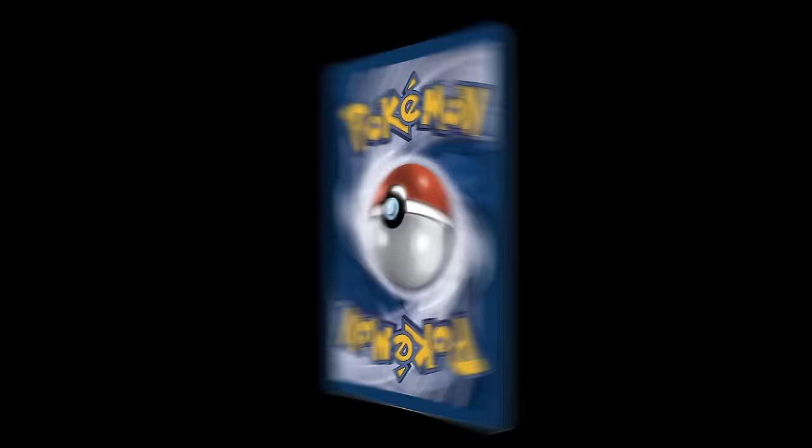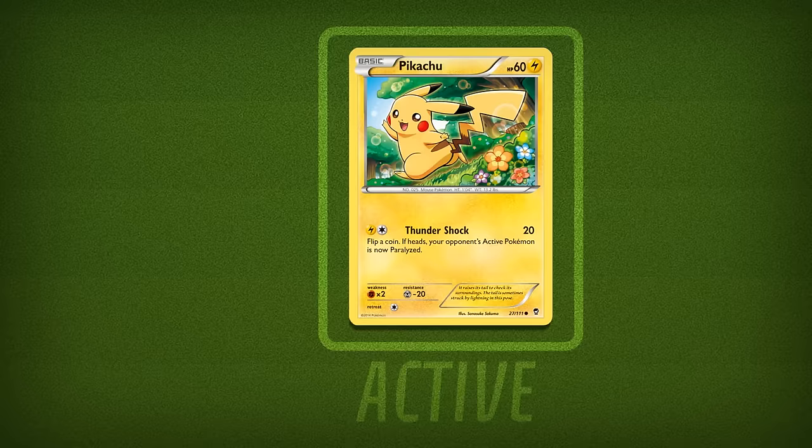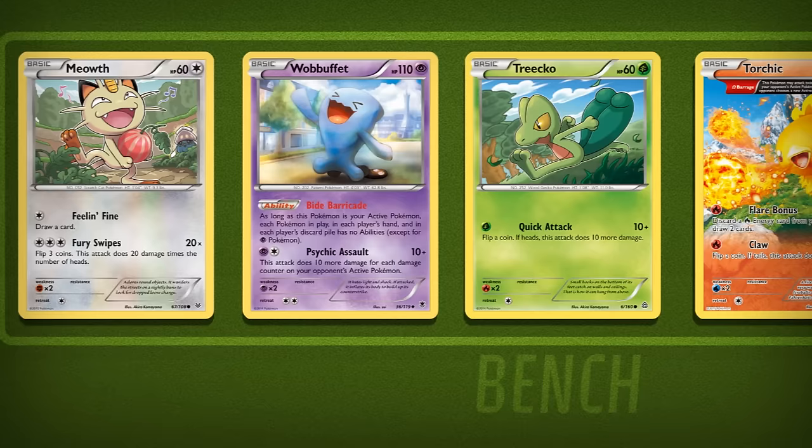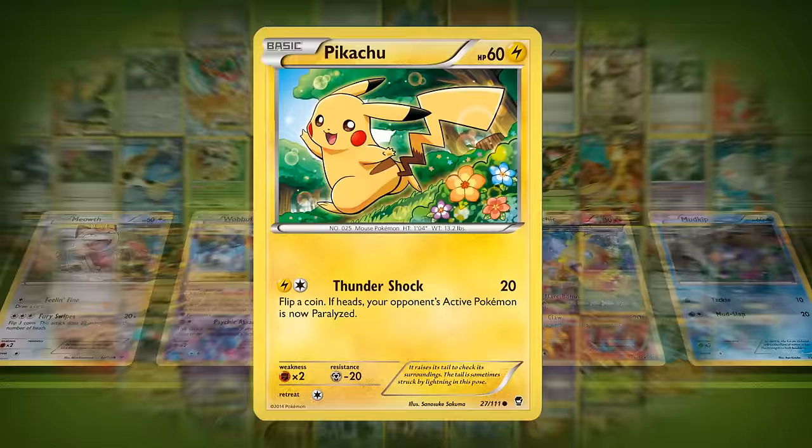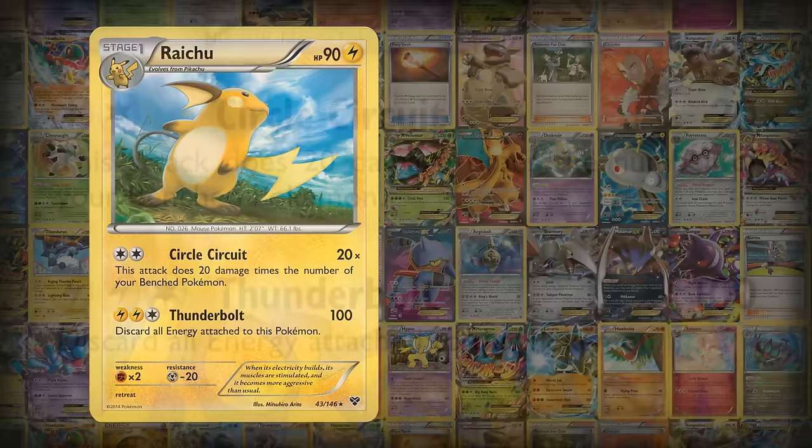Pokémon are represented by cards in this game. Each player can have up to six Pokémon in play at a time. Only the active Pokémon can attack, and the others wait it out on the bench. Pokémon cards labeled as Basic Pokémon can be put onto the field immediately. Evolution cards can be played on top of Basic Pokémon to give them access to stronger attacks.